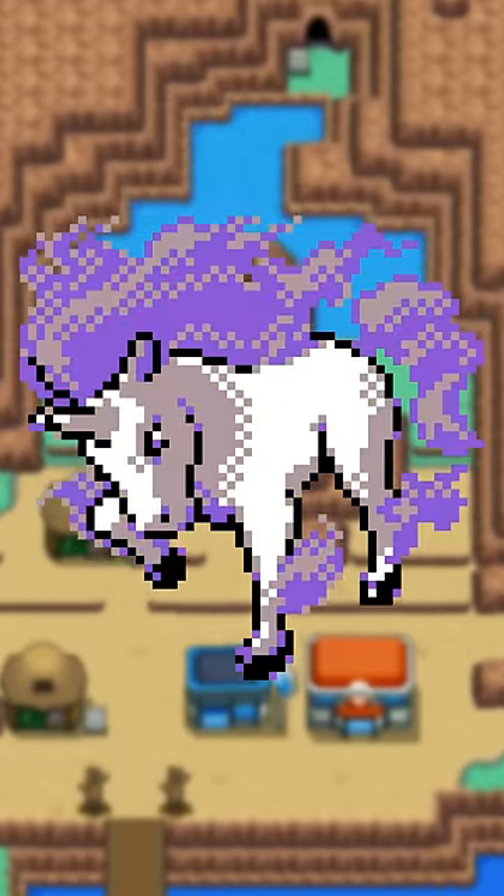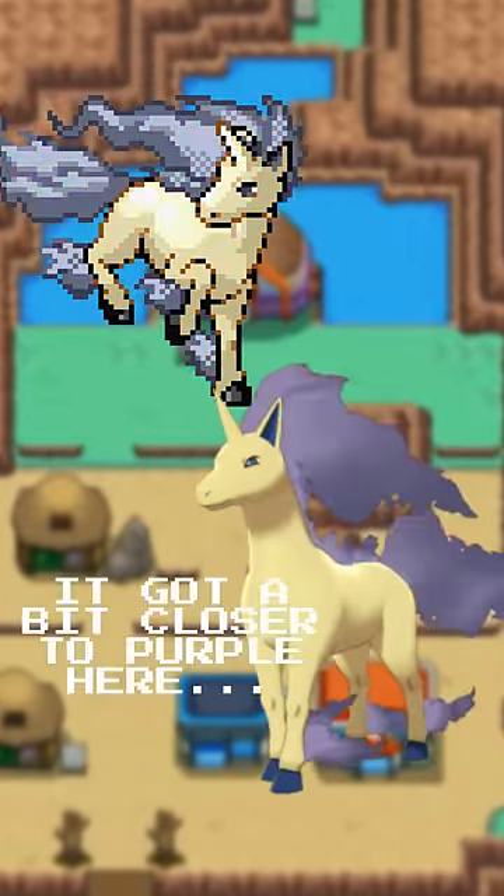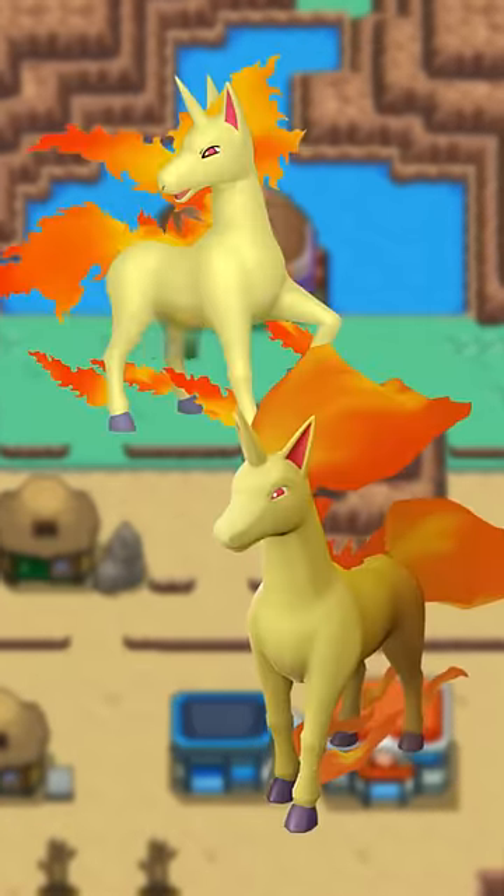Rapidash started out with purple flames, but then from Ruby and Sapphire to BDSP, it had gray flames. Recently though, in Legends and Pokémon Home, it got the purple flames back.